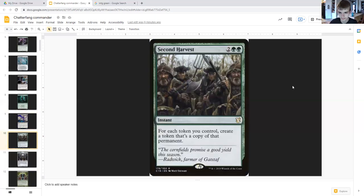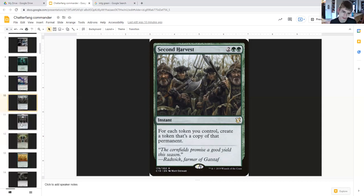Second Harvest costs two generic and double green as an instant. For each token you control, create a token that's a copy of that permanent. So along with that, you're going to be creating that many more squirrels.